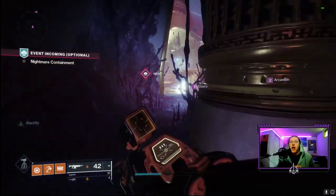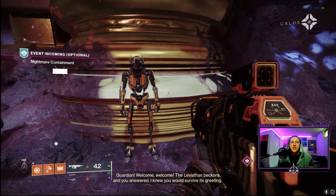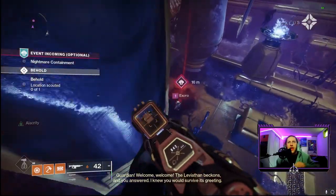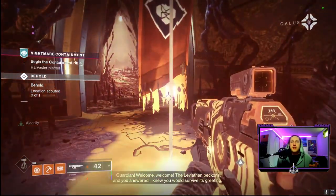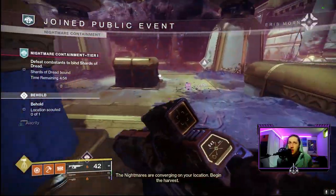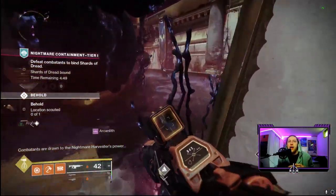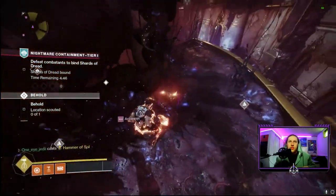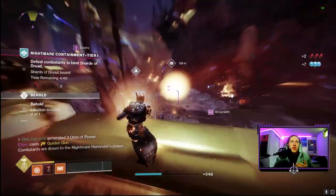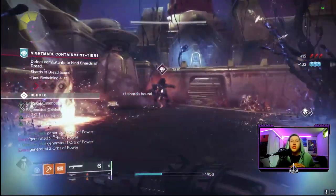When you load into the Leviathan, you have a big public space with an area to set down our artifact and a public event flag. Collect the flag to start the event. The event consists of three different waves — the first two are basically mirror images of each other in different areas, and the third wave is the final boss, which rewards the final chest. You can also bond some shards and souls together at the artifact to use in other activities this season.